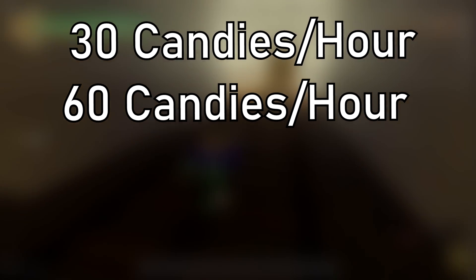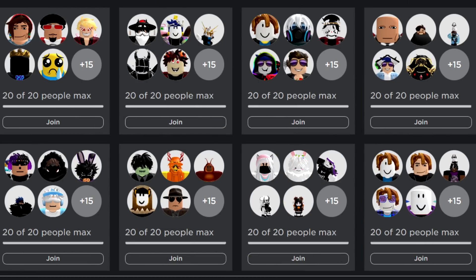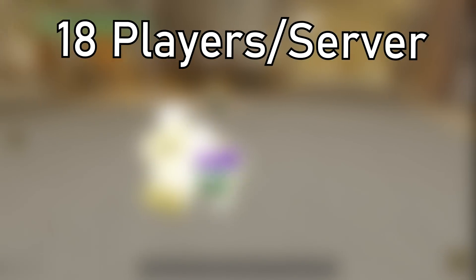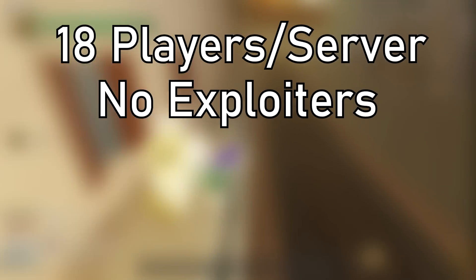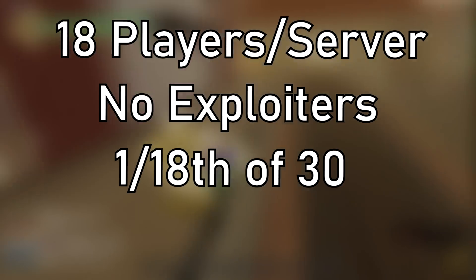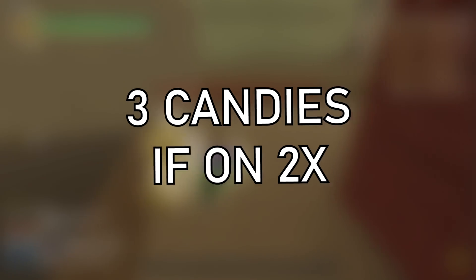If you're doing that on weekends with double item spawns, that's 60 candies per hour. But on a public server with around 18-20 players — assuming no exploiters farming candies, which spoiler alert, they're on every server — you'd get about 1/18th of the 30 candies that spawn, summing up to just 1.5 candies per hour. With double spawns on public servers, that's only 3 candies per hour.